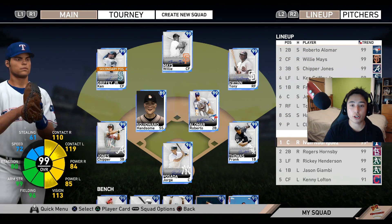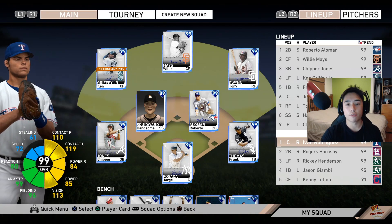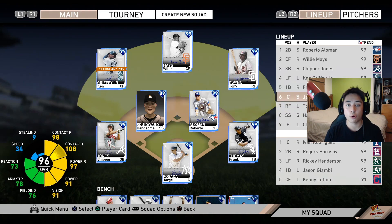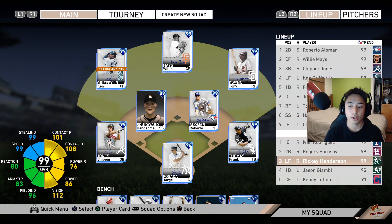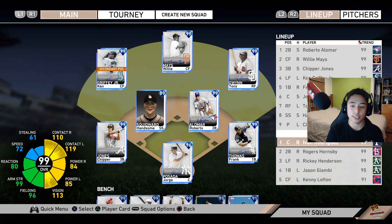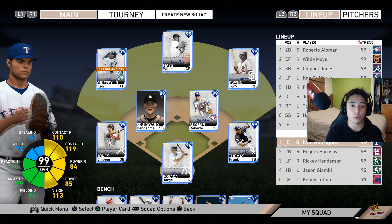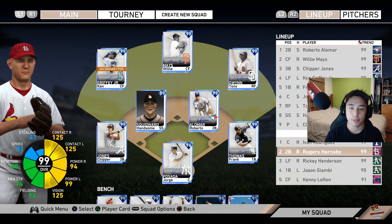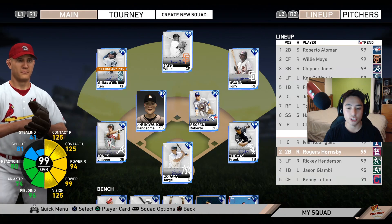For my bench, I make sure to have a guy who can catch — I like to have him in case I need a pinch runner for Jorge in a clutch situation. I can put in Pudge afterward to take his spot, or use him as a pinch hitter since he can rake against both hands. Rogers Hornsby is one of the best players in the game and should be in everybody's starting lineup — it's a shame I can't fit him, but he's definitely on my bench since he hits both hands very well.